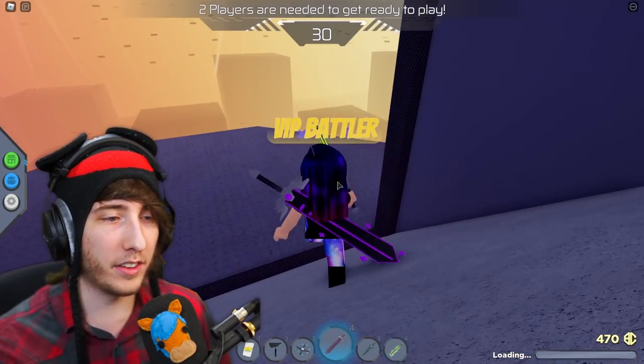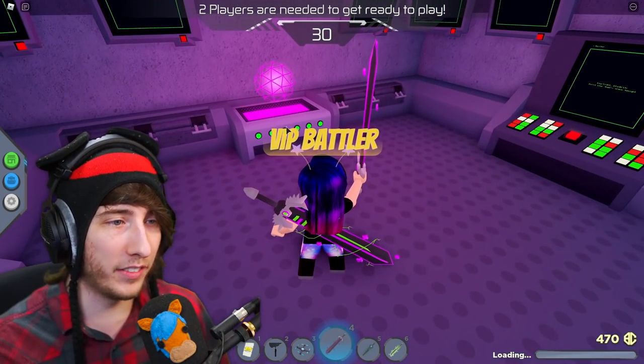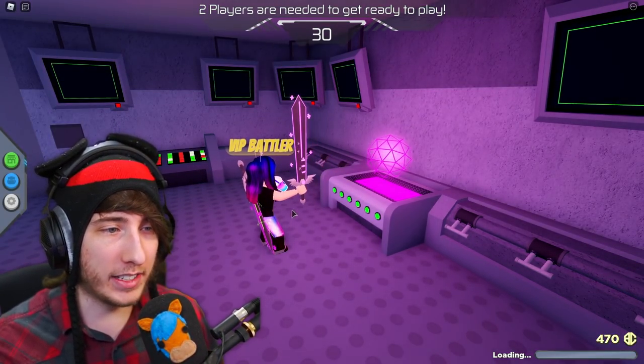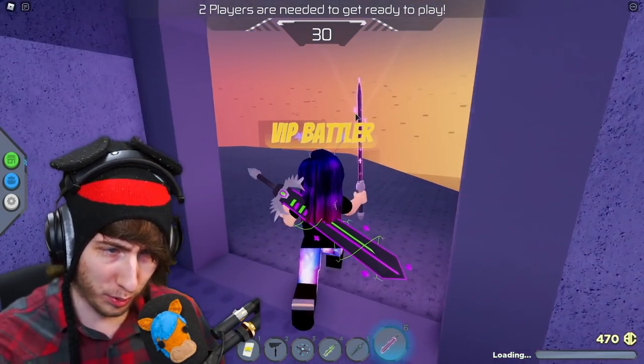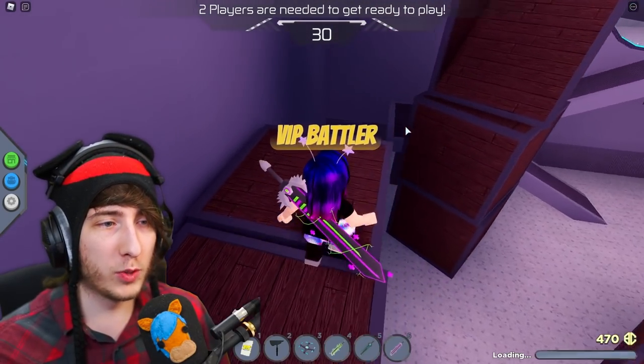Take out the purple sword — this is Sabrina's sword at Sabrina's shrine. None of this will be activated for you yet, but run on up and it's going to activate Sabrina's purple sword. It'll make a cool little animation — there it is, activated, perfect.